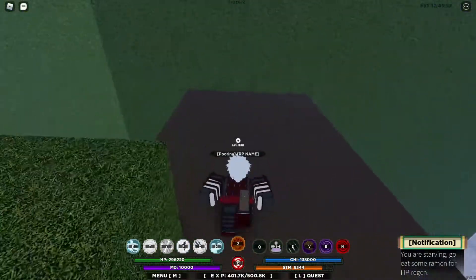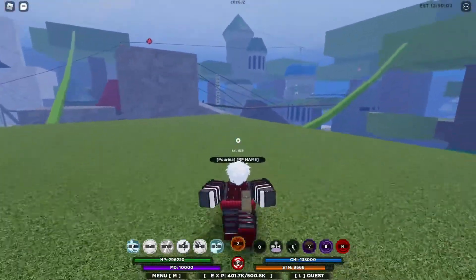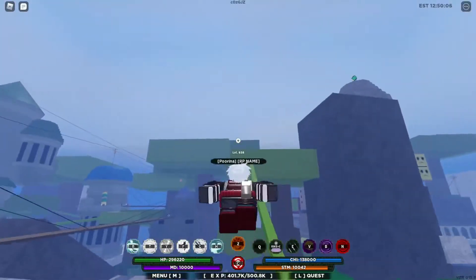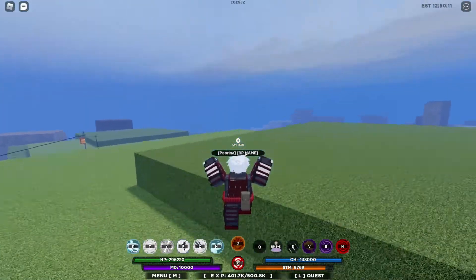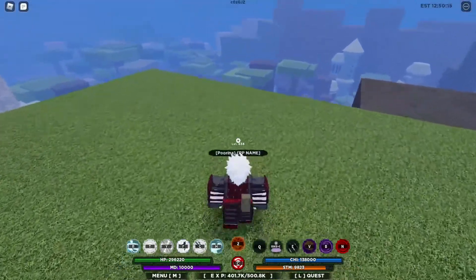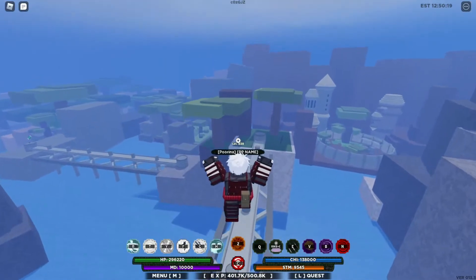Get up here. After you get up here, you turn left. You see like the bridge over there? And then you just follow this bridge — well, not really follow. You just kind of follow this tree over here, so just keep jumping and follow the tree. You see this bridge? Keep following the bridge.